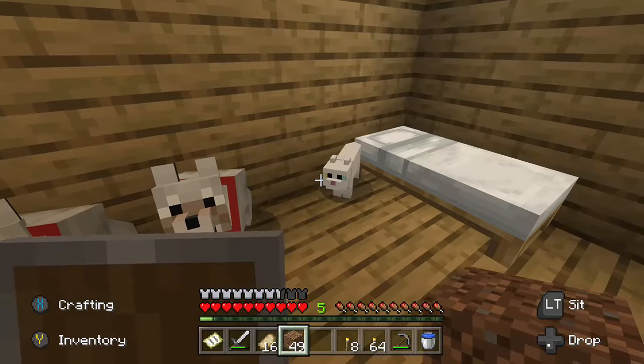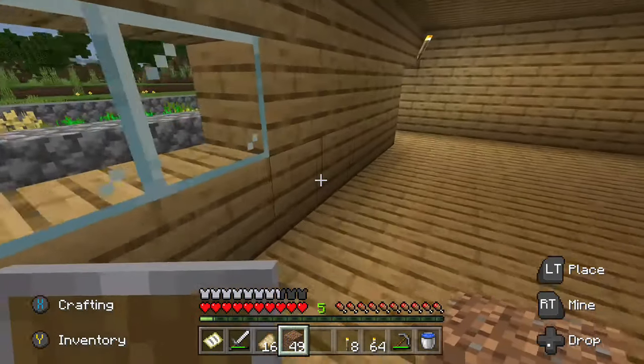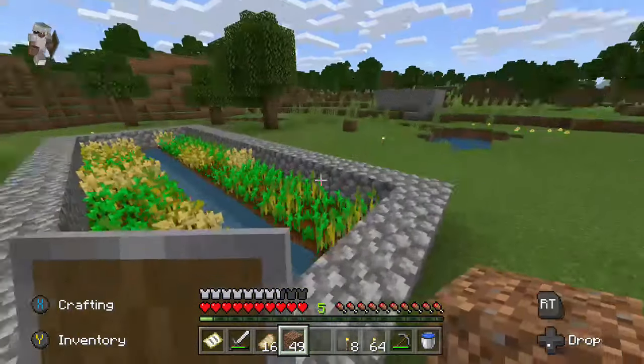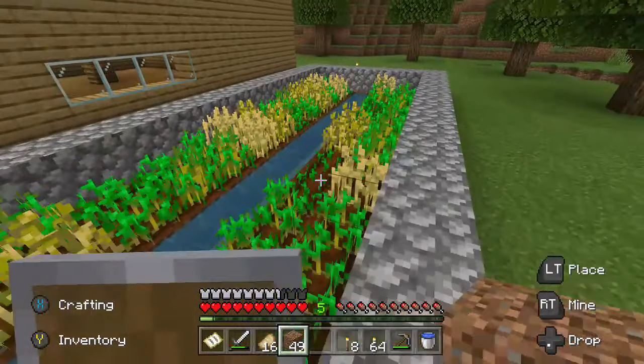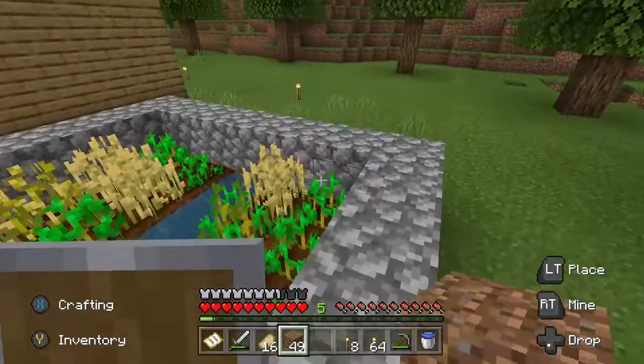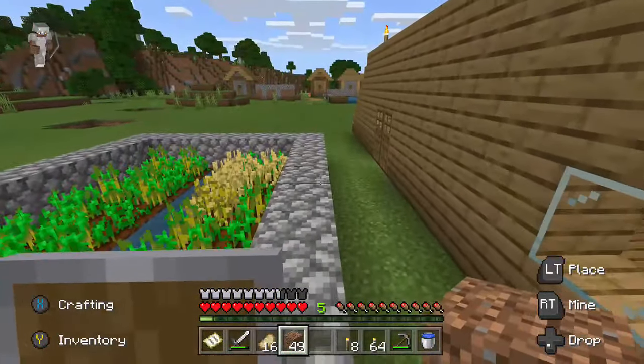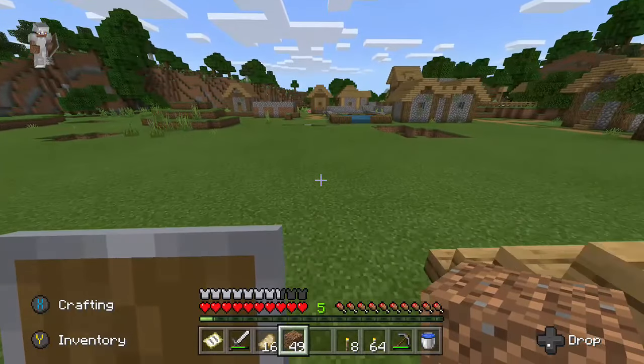Got some wolves and a cat — I think cats are supposed to keep creepers away. I've died by a couple of creepers though. This farm is a wheat farm, and if you didn't know, wheat turns into bread in this game.